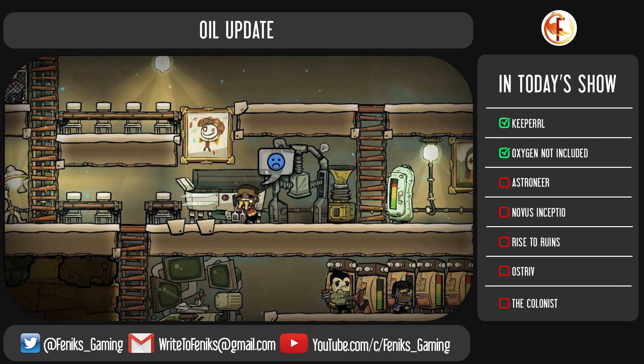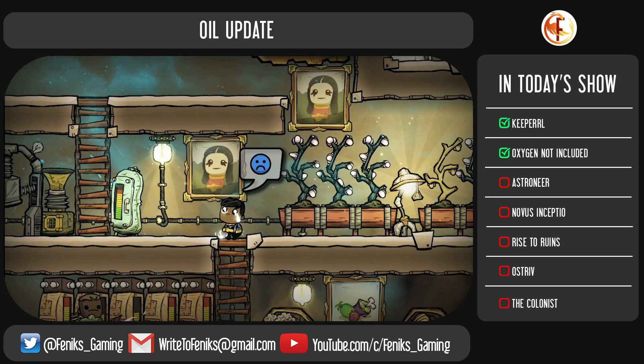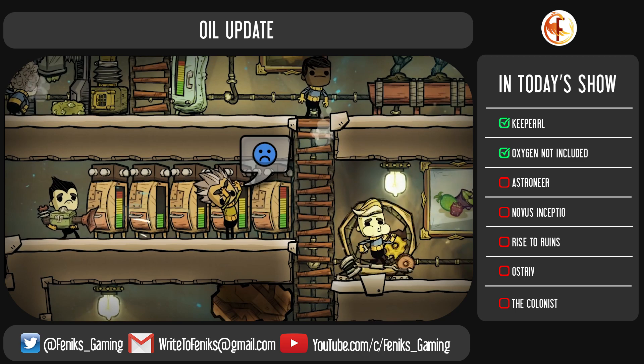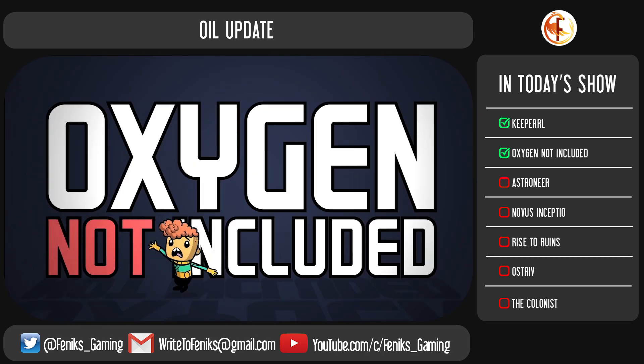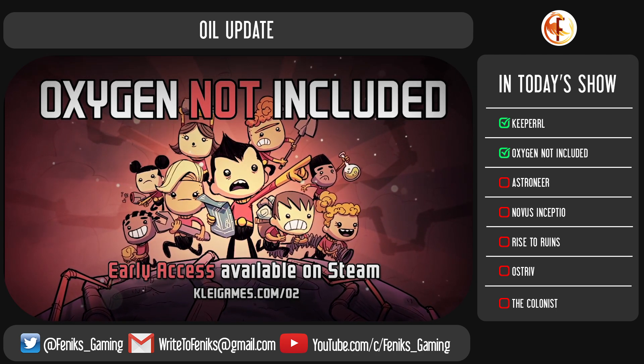Finally the game introduces the concept of rooms. Now when an area meets the requirements it will become a specialized room that provides your people with benefits. For example, an area with a toilet, sink and a door is now recognized as a bathroom, and having all those things nearby together works better than having all the components separately. You may want to specialize parts of your base that way.